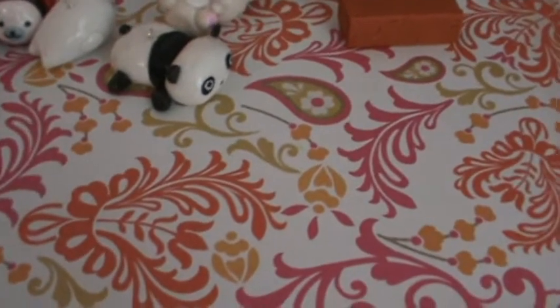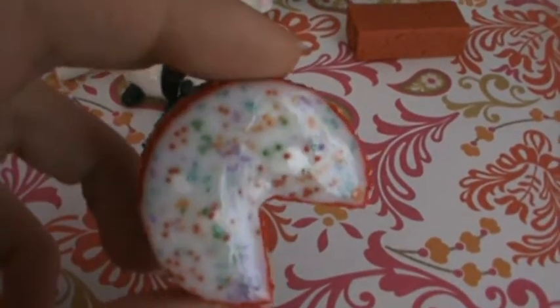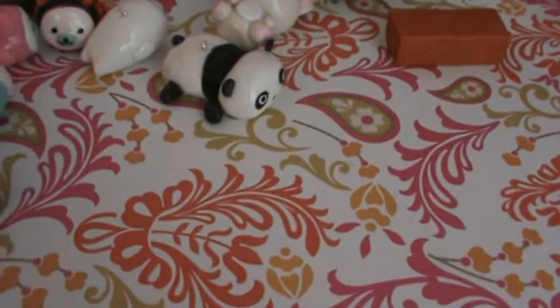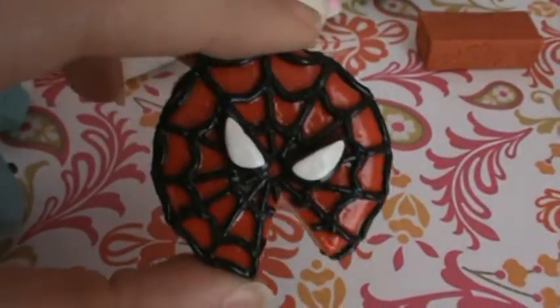Next I have some cakes. I have this rainbow cake and it's textured really well — the top is made from TLS and it has micro marbles in it. And I have this Spider-Man cake, and the web is made out of clay.